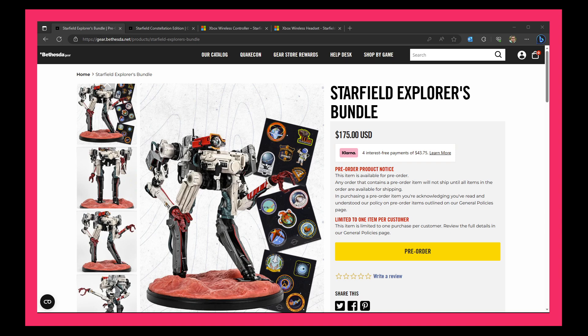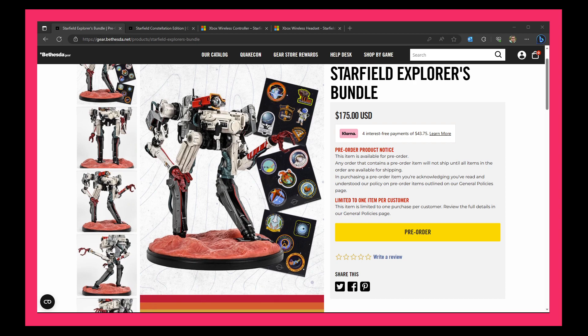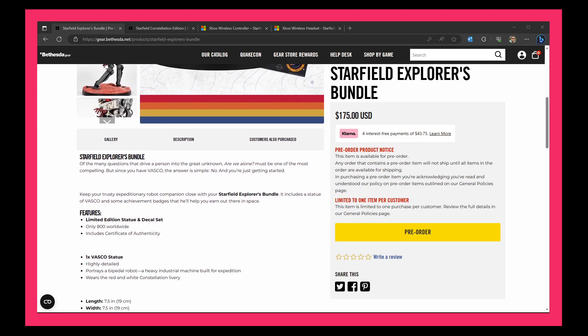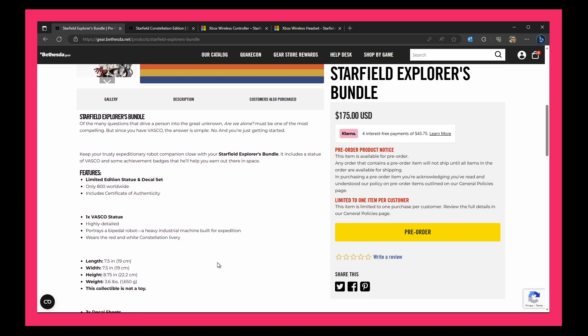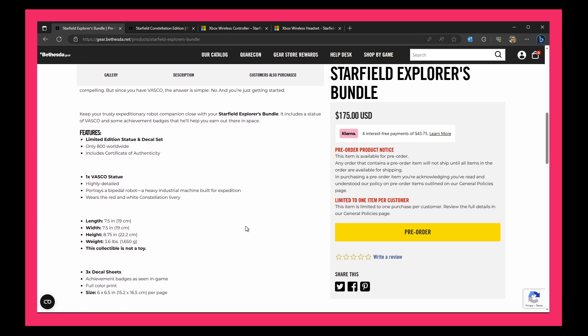We got some cool things coming from Starfield. First, we have the Starfield Explorers Bundle. This is a Bethesda Store exclusive and it's going to cost you $175. It does not include the game. If you saw the trailer, you saw they featured the robot companion Vasco — one of the developers had the 3D model sitting next to him on the table. This is essentially the Vasco bundle. There are only 800 of these worldwide. It includes a certificate of authenticity, the statue which sits at about 8.5 inches in height, and some decal sheets with badges seen in the game.